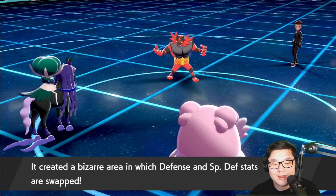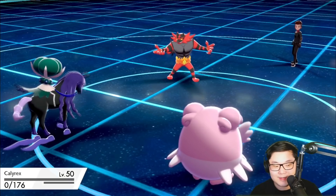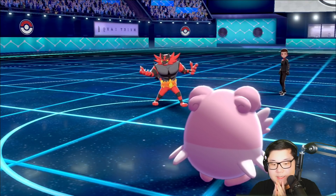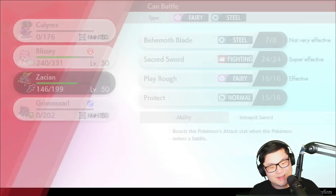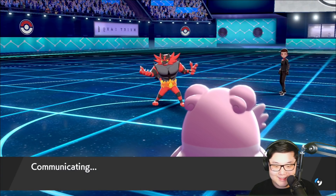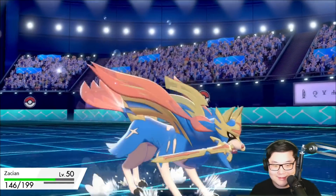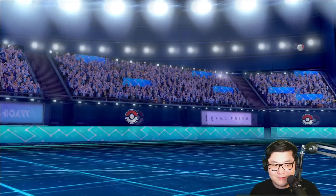Now we have Defense and Special Defense swapped, but they do have the boost. Dragon Chop is going to KO the Calyrex — that's fine. Remaining Pokemon upcoming going to be the Zacian and whatever else is remaining. I don't know what the last one specifically is going to be, but hopefully they try to go for the Sacred Sword into the Blissey, because if they Sacred Sword my Blissey, that would be amazing. We're going to see the Zacian come in for their side.